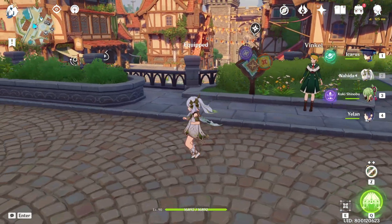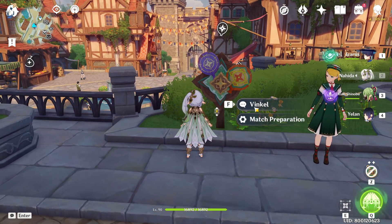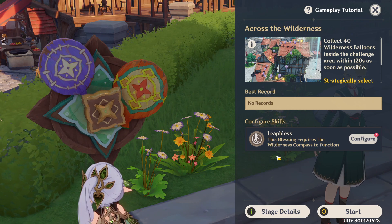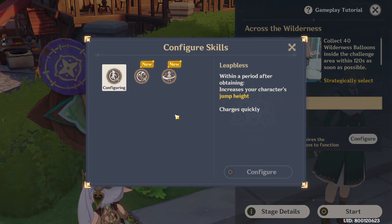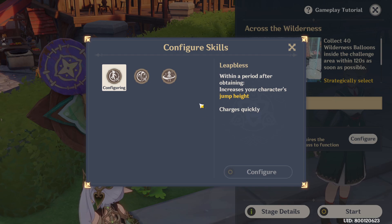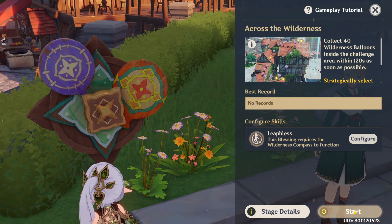I'm not sure what to do next — how about I take you on a walk? Okay, so Match Preparation. We have here our Blessing. This Blessing requires the Wilderness Compass to function. And we have here our Skills. We're going for Jump Height — okay, I think this is a better one. Let's start.